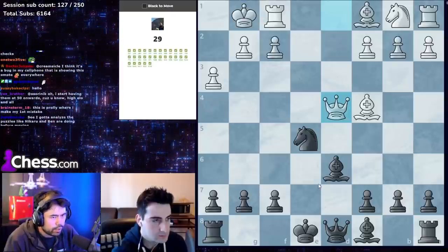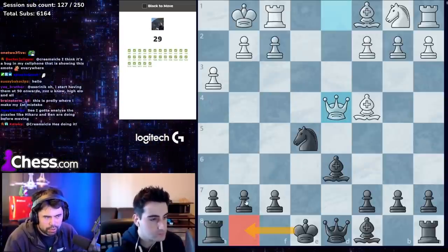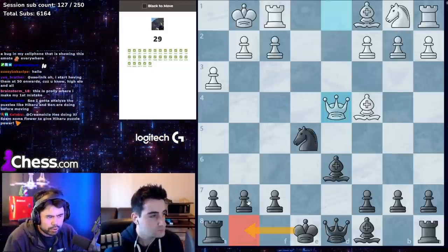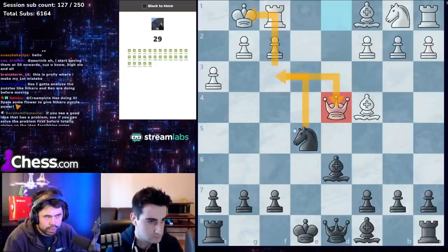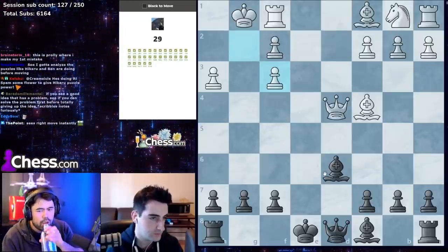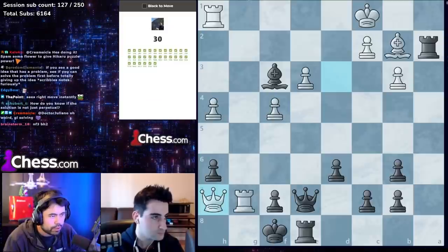Even material — you could just castle, but this is a puzzle and you want something better. This is a classic discovered attack: sacrifice the knight before the king, the queen only moves to capture, and then bishop h2 wins the queen. Takes the bishop, now you take the queen.